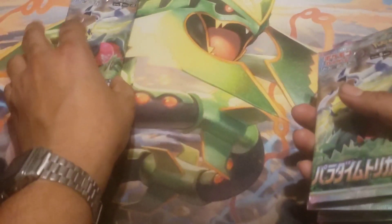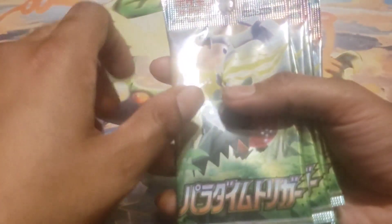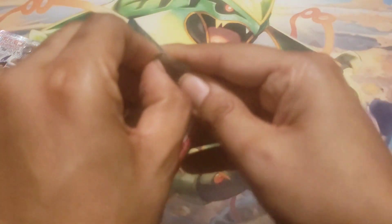I am very excited for these, especially because of what the cards are in them. For those who are not familiar with Paradigm Trigger, these cards have some of the cards that were part of none other than Silver Tempest. So there's a very hopefully good chance that I wind up getting the alt art card of Lugia. I'm hoping that I get it, but I don't expect it.